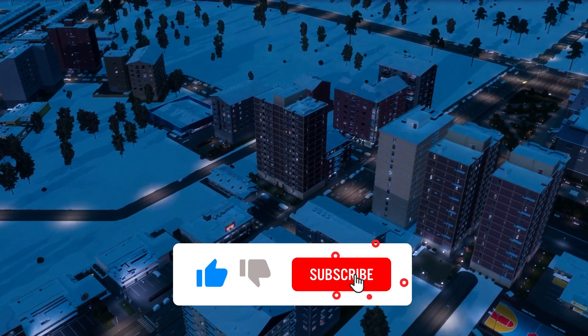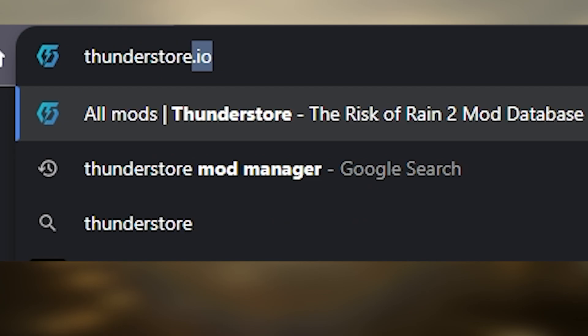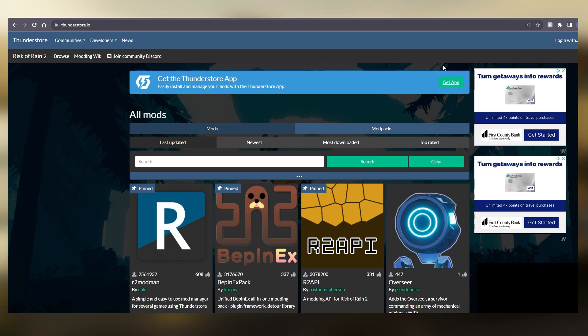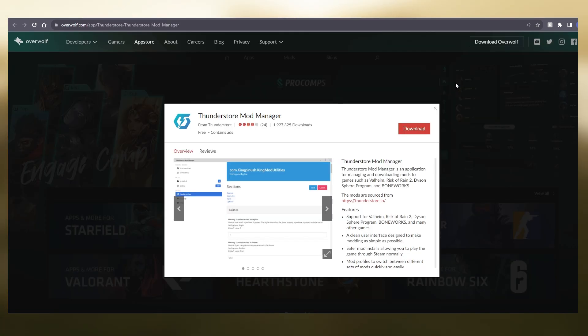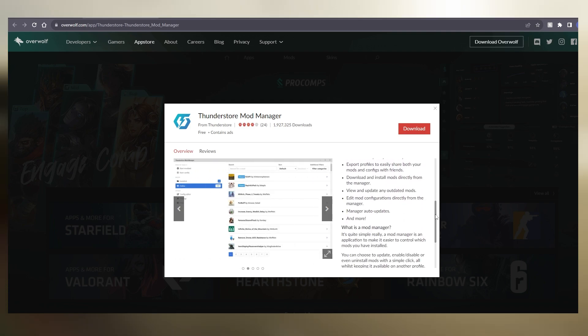With that out of the way, let's get on to the how — it's actually quite simple. First, you'll need to go to ThunderStore.io. Once there, you'll click the Get App button to download the app to your computer. From there, just follow any on-screen instructions, give any permissions that need to be given, and then launch the app.